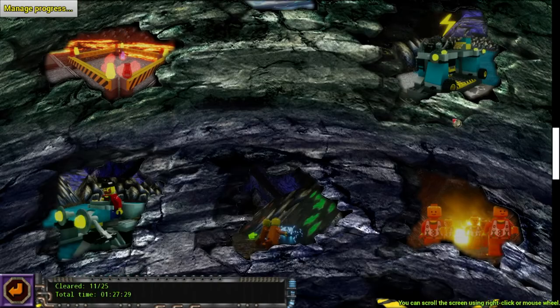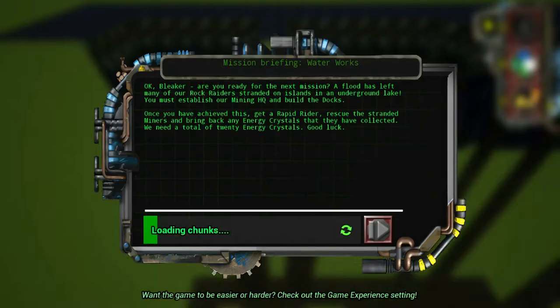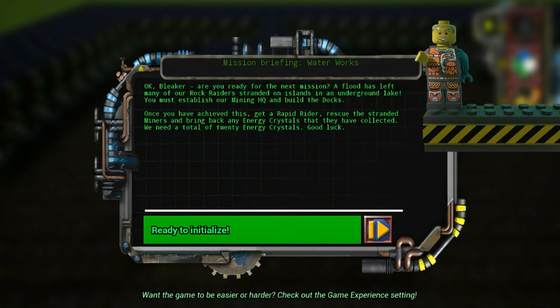Okay, so what a lot of fun. Waterworks. Okay, Rock Raider, are you ready for the next mission? A flood has left many of our Rock Raiders stranded on islands in an underground lake. You must establish our Rock Raider HQ and construct the docks. Once you have achieved this, get a rapid rider, rescue the stranded Rock Raiders, and bring back any energy crystals that they have collected. We need a total of 20 energy crystals.